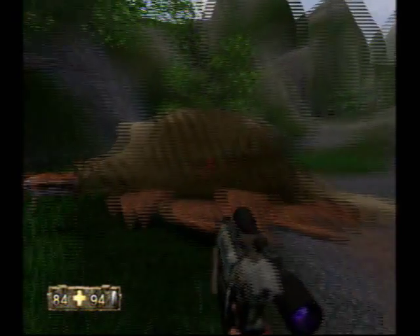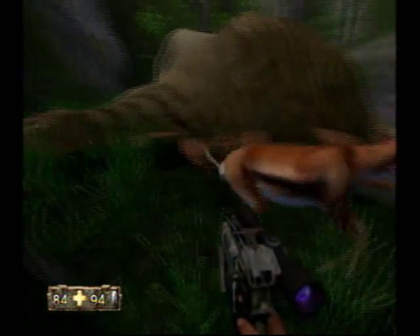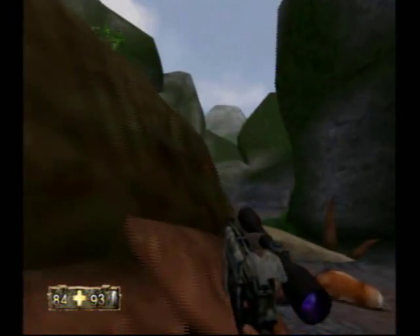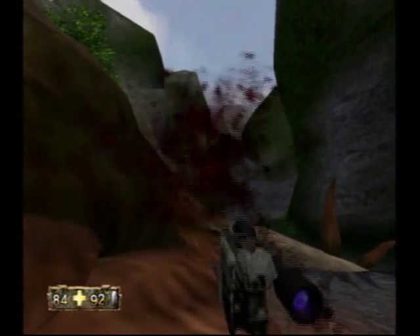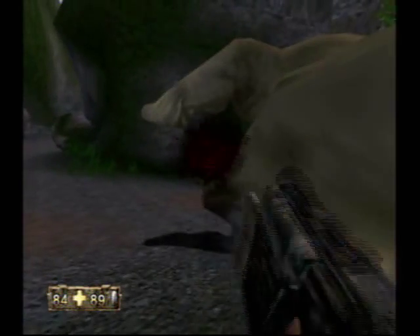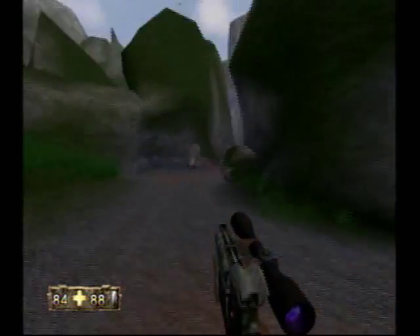Get your Sniper Pistol and go ahead and shoot that guy. A kind of funny thing about this Stegosaurus: you can actually shoot the air around it and the hit detection is overdoing it — you can actually shoot the air and it'll still bleed. We just murdered air.